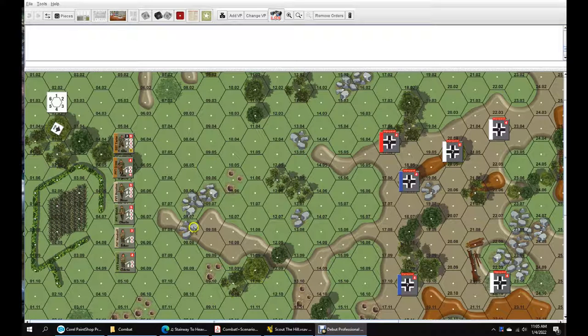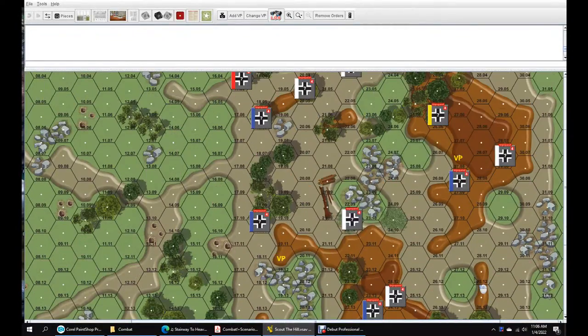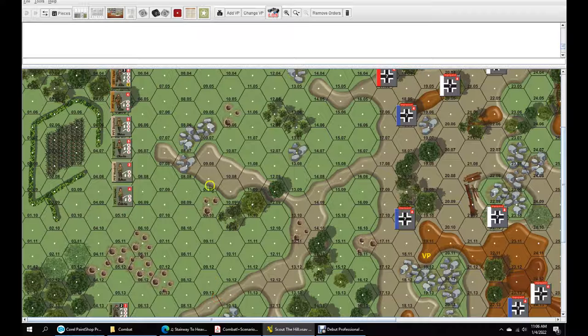Hello everybody, welcome back. We are setting up for Combat by Compass Games, designed by Ross Martell. We are doing Scout the Hill. The Germans I have drawn. There's reinforcements possible through leader activation or random events. It is nighttime. Visibility I rolled for — we can only see four hexes away, and anybody sneaky or hiding will be harder to spot from farther than two away.